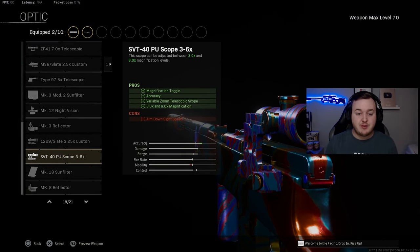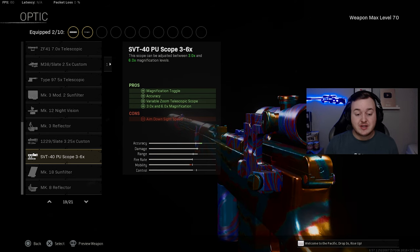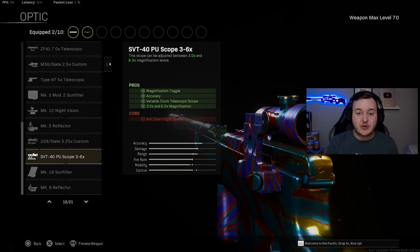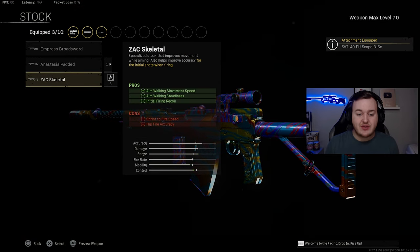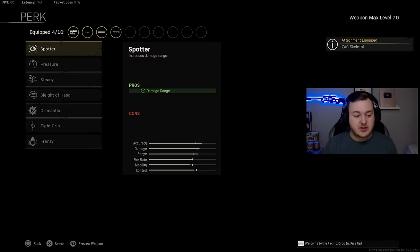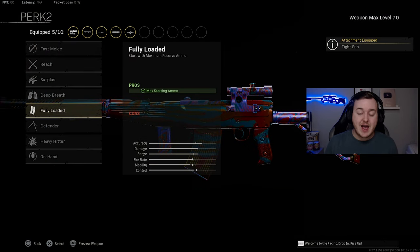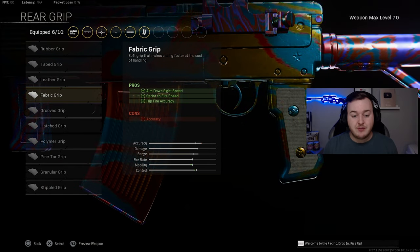For the optic I'm using the SVT-40 PU Scope — I feel really comfortable with it on the Automaton. It offers accuracy with a 3x and 6x zoom, which is great. The stock is the Exact Skeletal Stock for aim walking movement speed, aim walking steadiness, and initial recoil control. Perks are Tight Grip for accuracy and recoil control during sustained fire, and Fully Loaded so we start with maximum ammo.